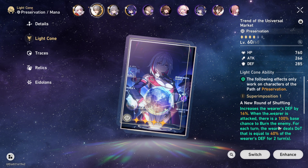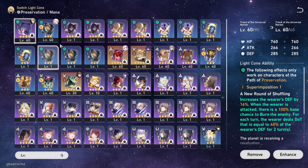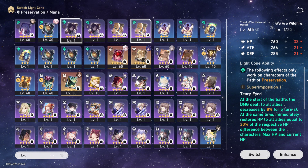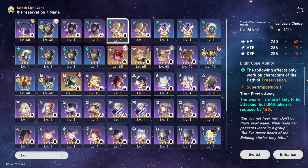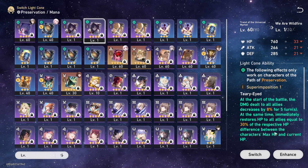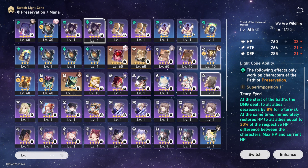As for light cones, for 4-stars, I haven't got any 5-stars for him yet, so I can't say if there are good 5-star options. You can probably use the Herta one from the Simulated Universe. You can also probably use this one — it'll make him get attacked more. This one is alright, it lasts only 5 turns, but it does give a heal at the start of battle — though you don't really need that since you can just heal him.